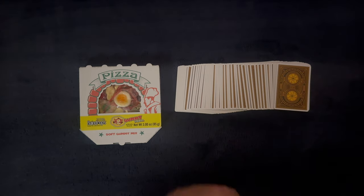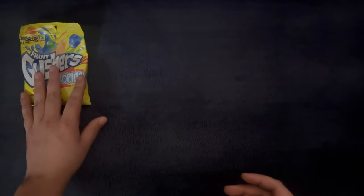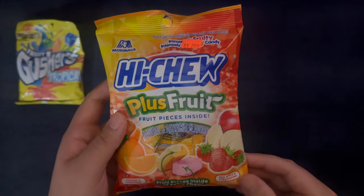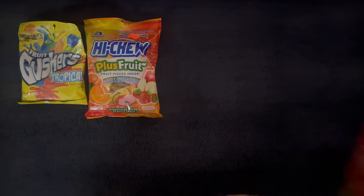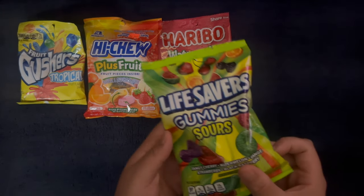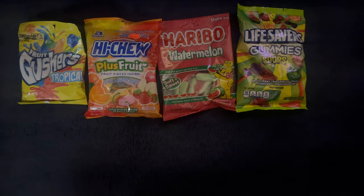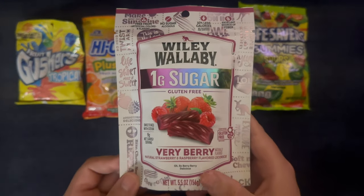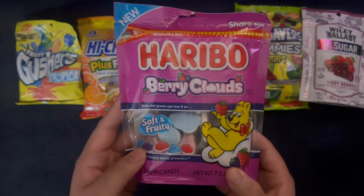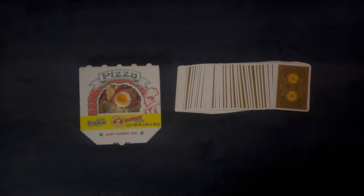For some gummy candies, the options for our next Candy and Solitaire video are: tropical fruit Gushers, I Chew Plus Fruit, Haribo Watermelons, Life Savers Gummy Sours, Wily Wallaby Fairy Berry — which I finally found — and lastly Haribo Berry Clouds. Let me know what you want to see next, and back to the video.